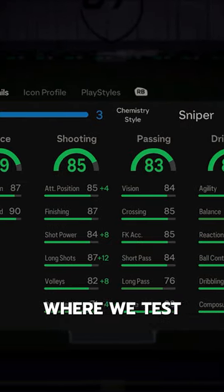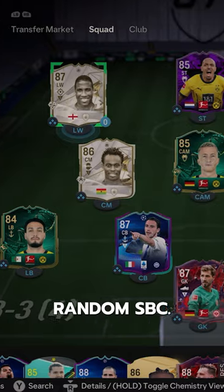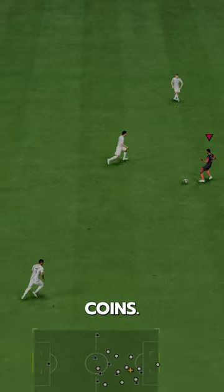Welcome to Baller or Bust, where we test FIFA cards so you don't have to. John Barnes — what a random SBC, but he actually surprised me big time. Pretty cheap at 180,000 coins via SBC.